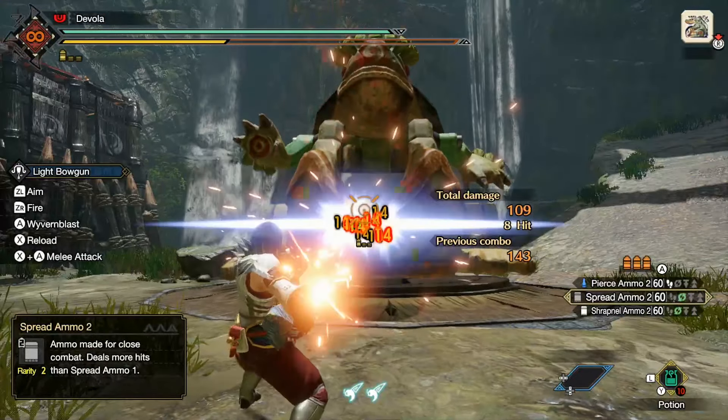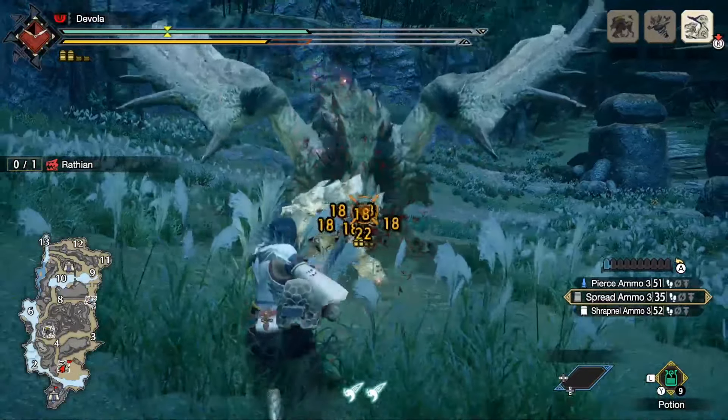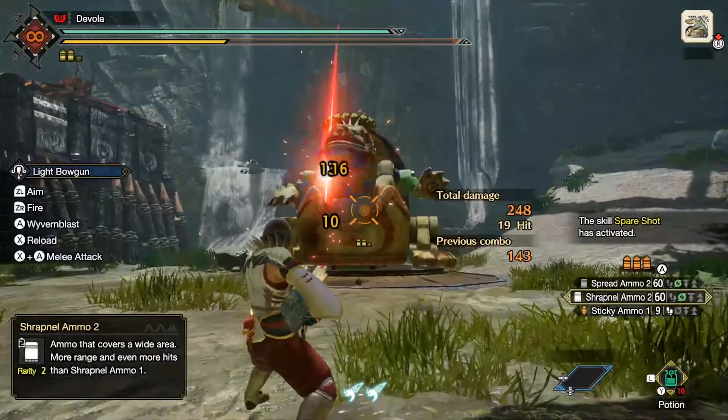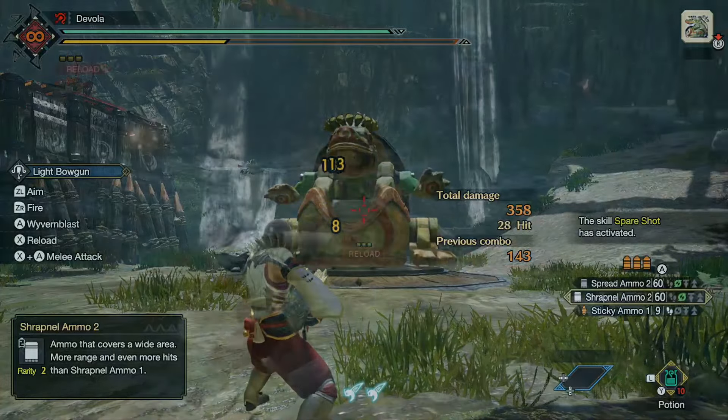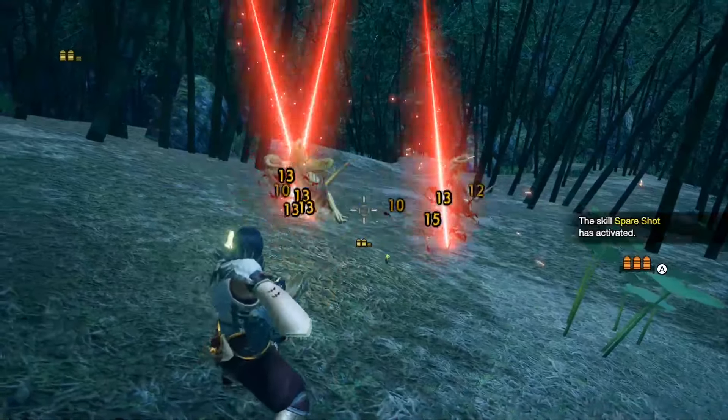Spread ammo: shotgun style ammo that hits across a wide area; critical distance is close range. And shrapnel ammo: ammo that scatters upon impact, which is good for clearing packs of small monsters; critical distance is close to mid-range.